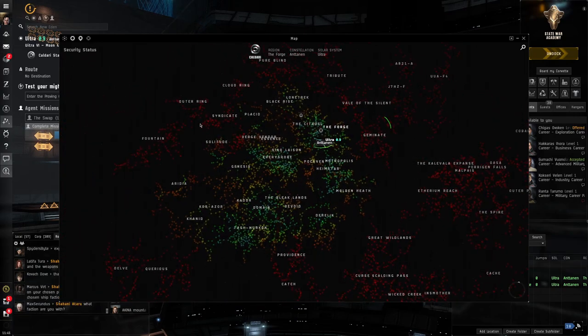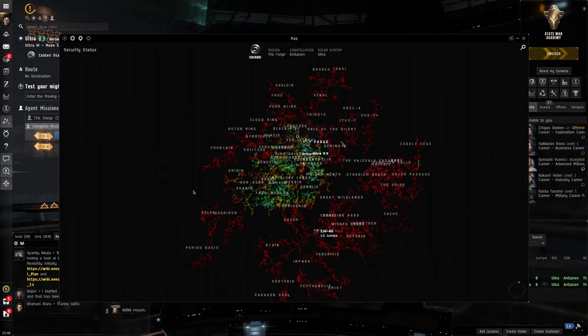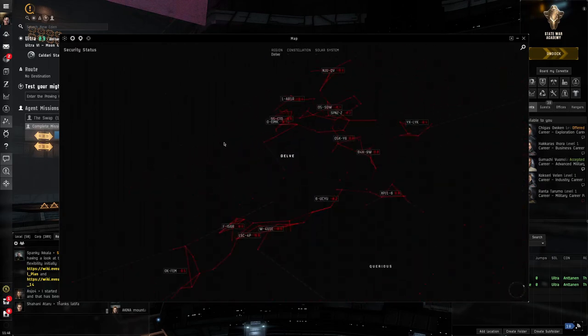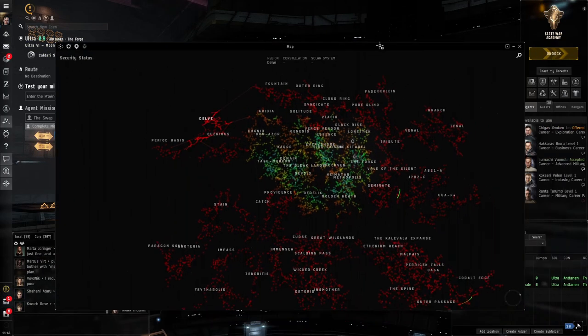Then you see the red systems — these are null sec, security status 0.0 to -1.0. You could call it a wasteland; there are absolutely no consequences for killing anyone. The police do not intervene whatsoever. These areas are almost always controlled by specific player alliances. For example, the Goonswarm Federation — a very big alliance — exists in the region called Delve. Player alliances can conquer these systems and put their banner up in the top left.